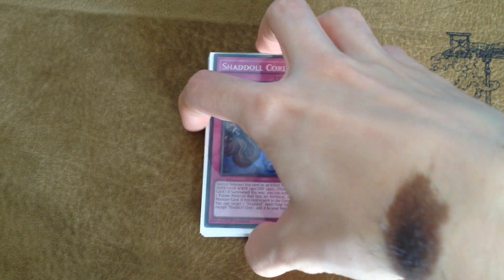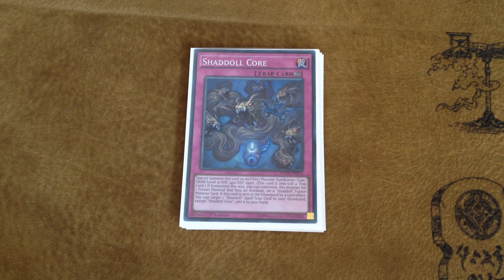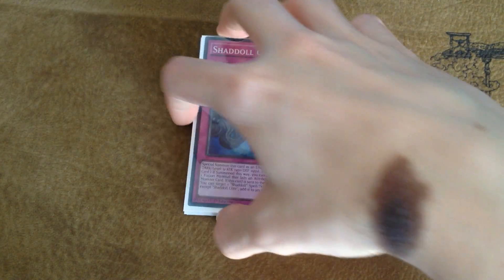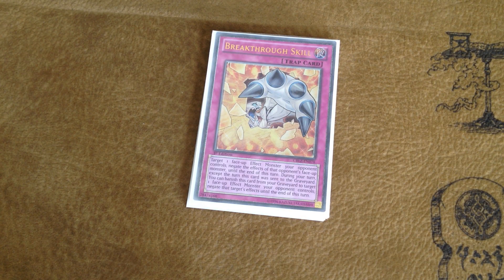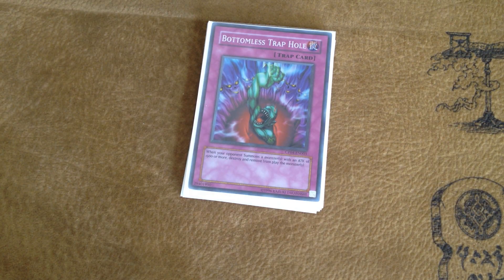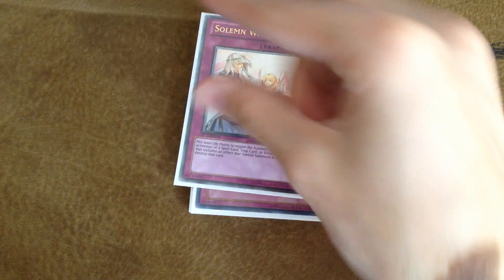Then I play six one-offs in the form of: one Shadol Core — really nice for when you're forced to Shadol Fusion without your opponent having an extra deck monster on the board, as it gets you the Shadol Fusion straight back out of the graveyard. One Breakthrough Skill — there are so many things you want to break through, especially Dweller. One Compulsory Evacuation Device — I really like it, especially in the mirror and against big XYZs like Delteros. One Bottomless Trap Hole — really really strong. One Torrential Tribute — blowing up your board is fun when all your monsters get their effects. And one Solemn Warning — still one of the most powerful traps in the game, if not the most powerful.